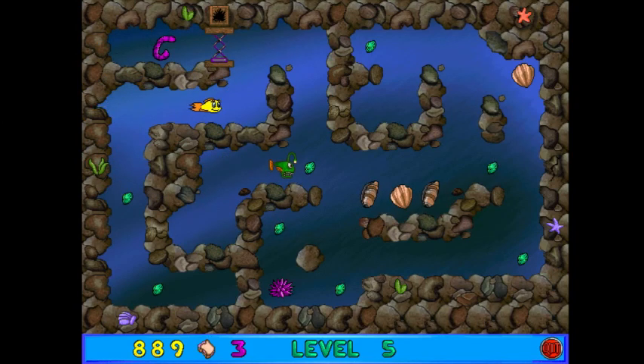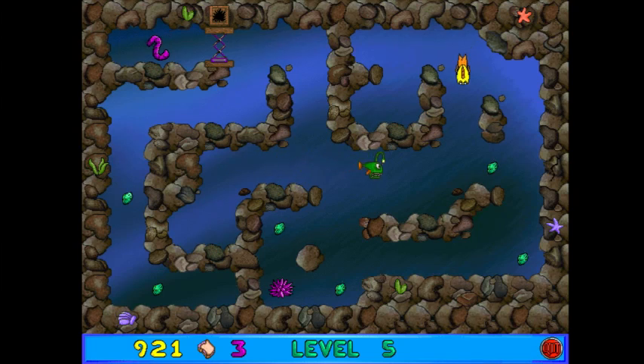This level introduces our first real enemy. The worms on the last level technically count as enemies since they move around, but they weren't actually harmful. This guy is — this is the anglerfish. He can only swim left and right, and he basically just swims until he hits a wall and then turns around. However, he will also turn around before he hits the wall if we happen to get in his way. Also, this level introduces bonus rooms. Every 5 levels — the last level in each world — has a bonus room. You can tell where it is because this wall I'm next to is cracked slightly.